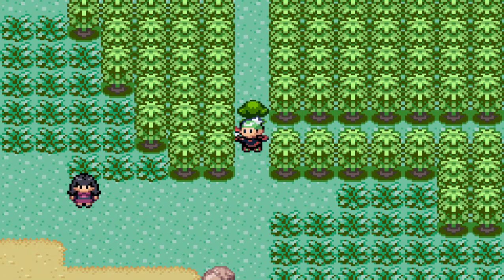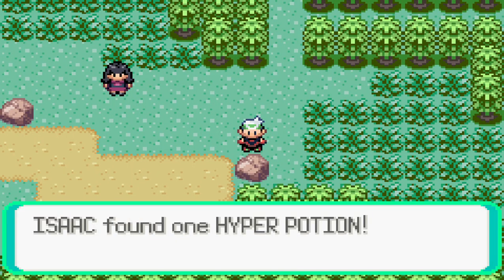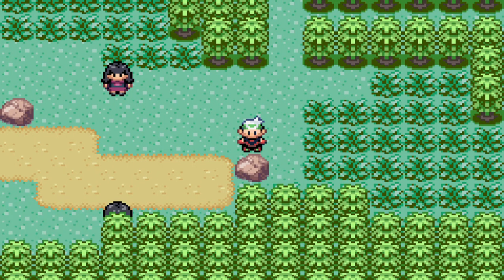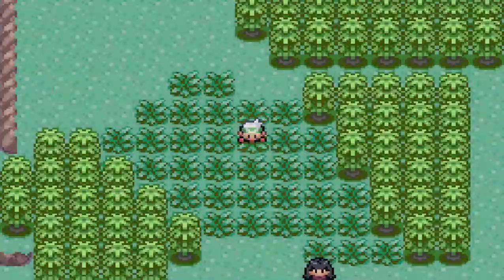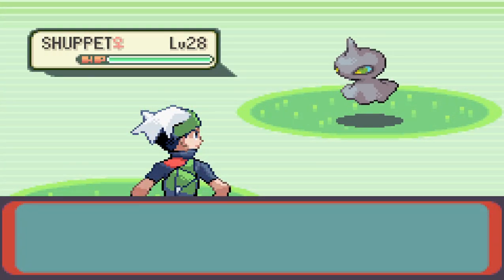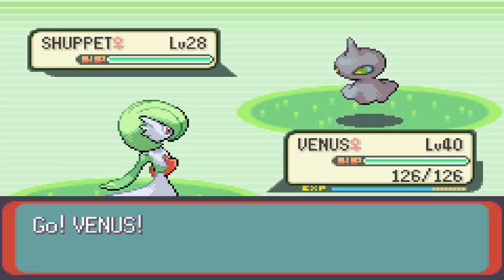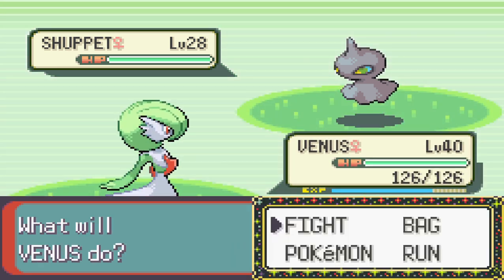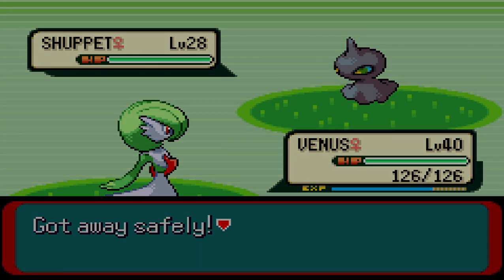Cut this down and check real quick — you can't turn. There was at least one item in one of the rocks: Hyper Motion. Going all the way around — I don't have a Repel set up, I should probably do that. There are some Shuppet bits which are fine.